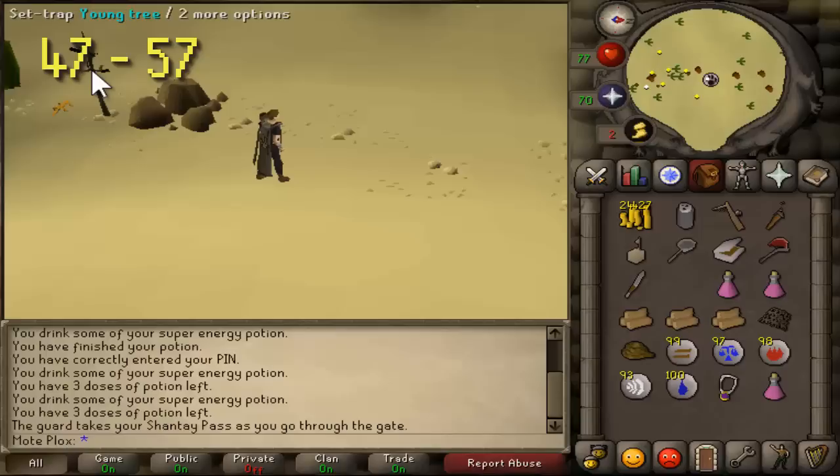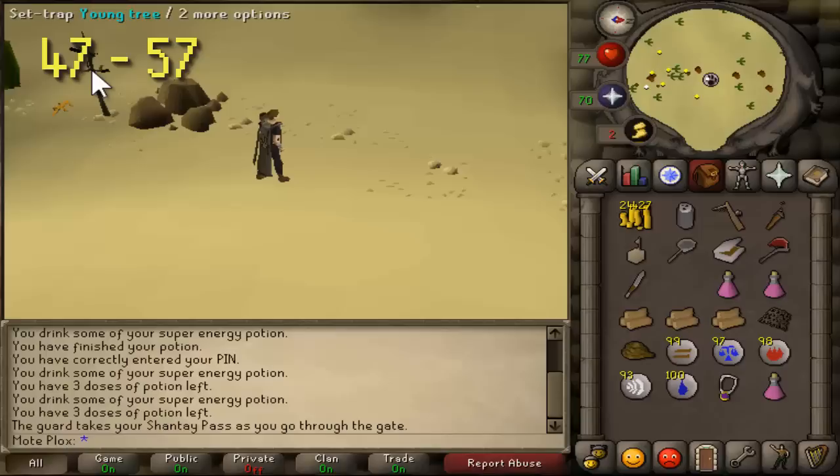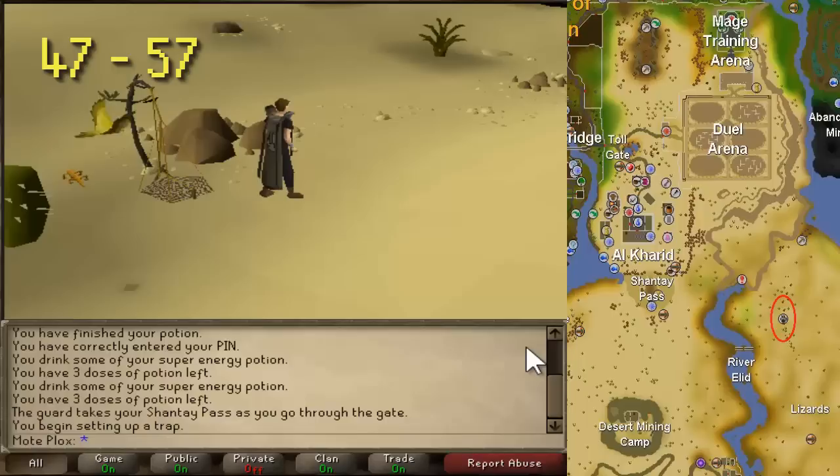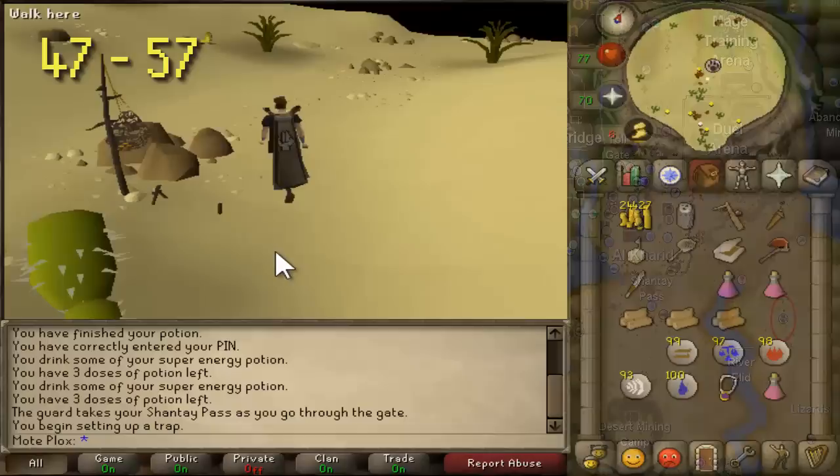From levels 47 to 57, you're going to be hunting orange salamanders. You'll need a net and some rope to set up the trap. This is out in the desert, so bring desert supplies — water skins and desert robes. Bring about eight water skins and you'll be fine. You won't lose water too quickly while you're hunting out here. Stay here until level 57.